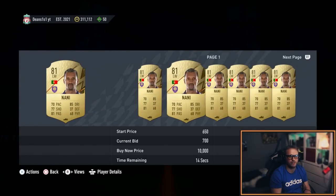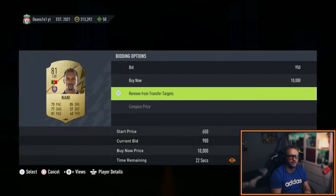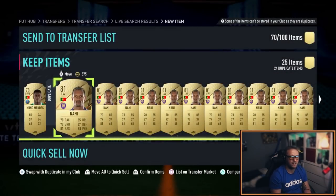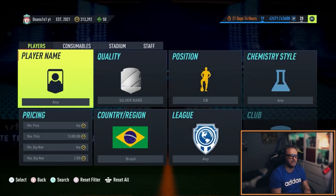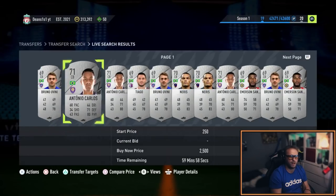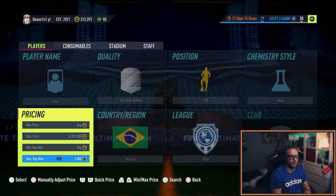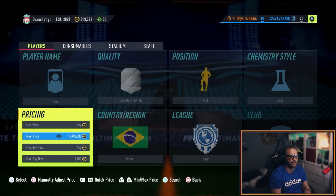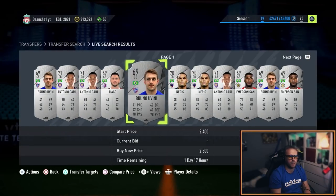I could still mass bid on these cards. That is absolutely crazy that you can still get these. My silver just sold straight away as well. They are instantly selling at 2.5k straight away. So what's the absolute minimum they can go for? 2.5k is the cheapest — that is where it's at right now.